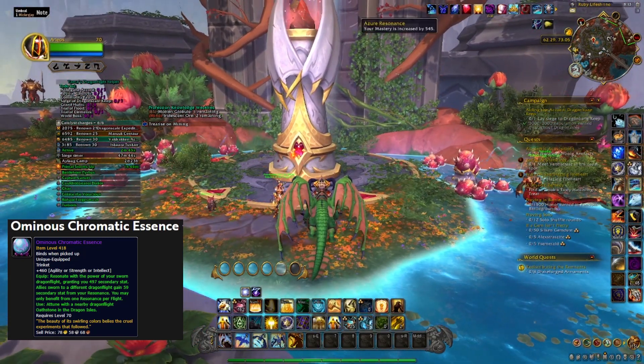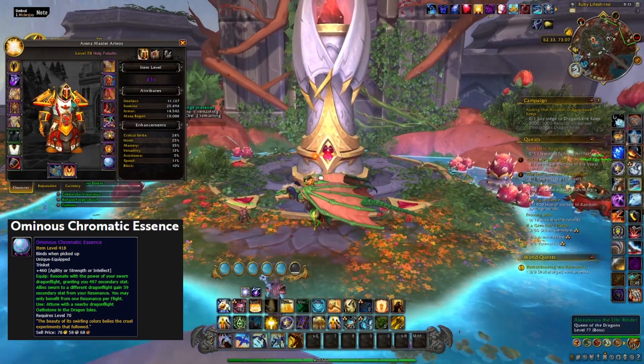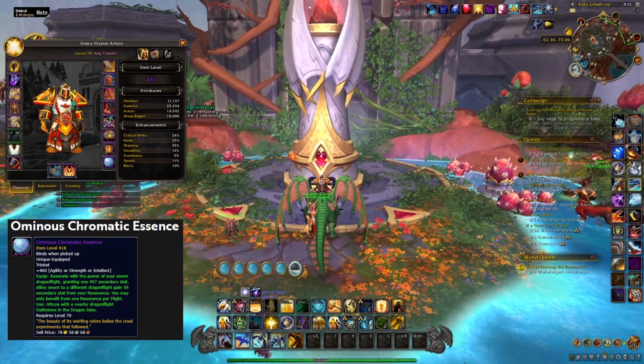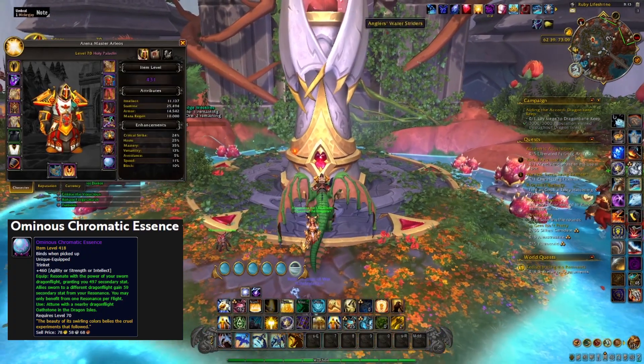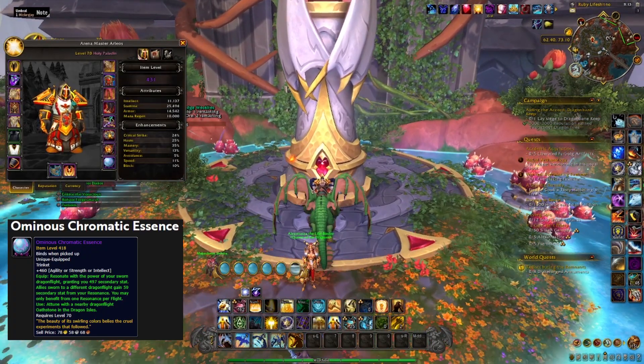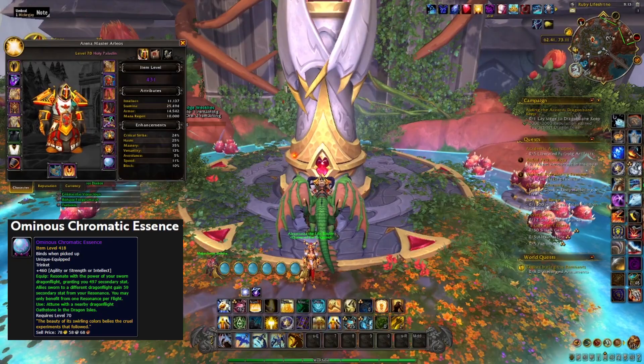Go ahead and pick whatever stat you want. Make sure you attune your crystal for whatever is best for you. And if you ever need to change it, all you do is fly to the given shrine, click on it, and it should now stay between spec changes. Just keep an eye to make sure you've always got your buff — if you don't have it, you need to go reattune. Thank you guys for watching. If you found this helpful, feel free to like and subscribe, and we'll catch you guys next time.